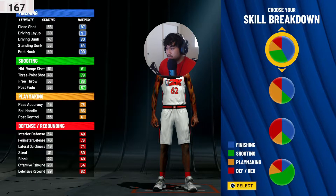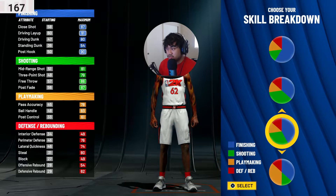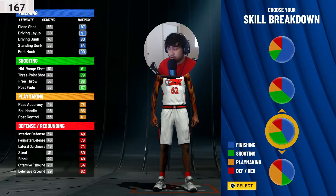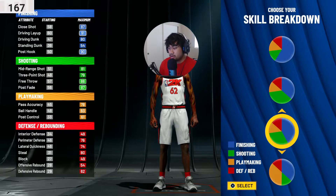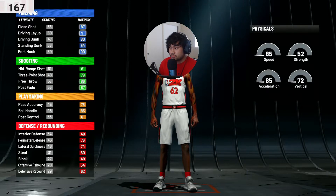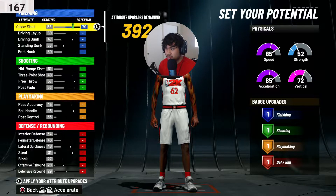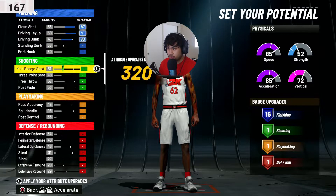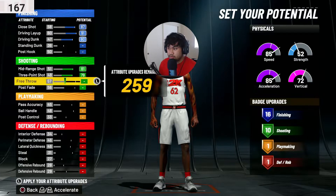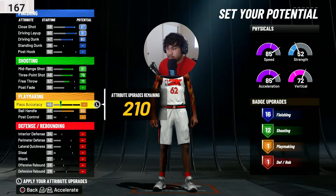So we gotta go to the pie chart — the one you're going for, I'll count for y'all: one, two, three — the third one. It's not that hard. Either way, go to the third pie chart and then go for speed, simple as that. Then for attributes you can upgrade: close shot — max it all out, driving — max it all, and three-point shooting. For shooting, go for 12 so you get that easy 12 right there, and all the playmaking — max it all the way up.